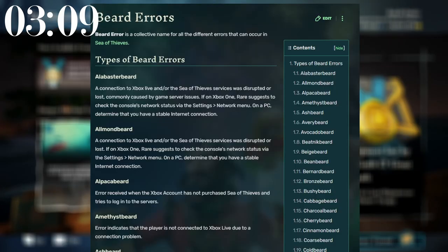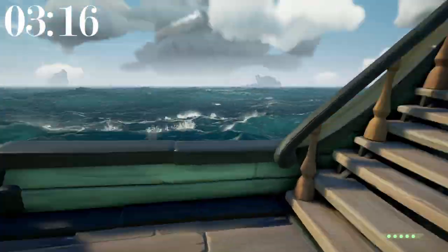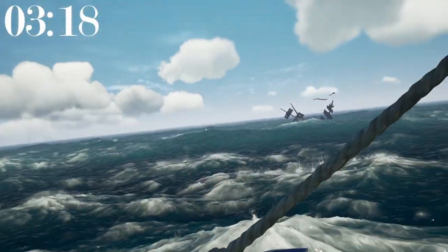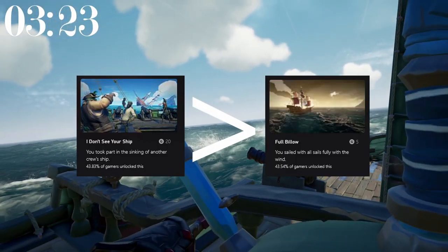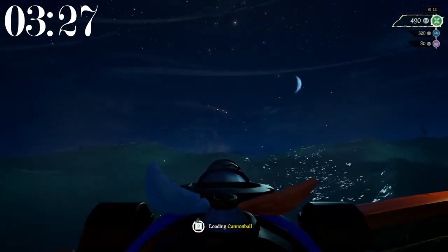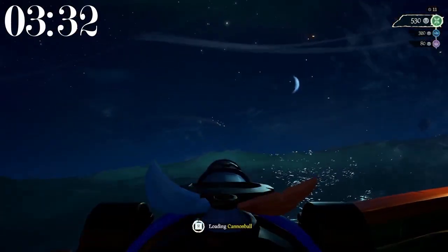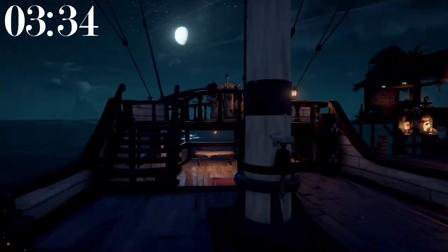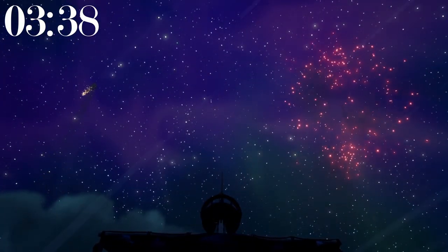According to Seaofthieves.fandom, there are approximately 61 types of beard errors that you can get. More players have been involved in the sinking of another person's ship than have had their sails in full wind at some point. I timed one arena game at being 15 minutes and 5 seconds, not 15 minutes. At the time of making this video, there are 59 different types of fireworks in Sea of Thieves.